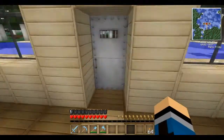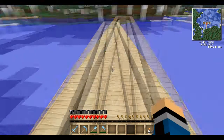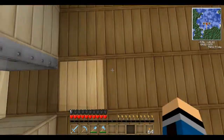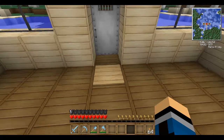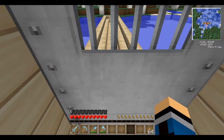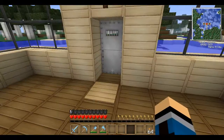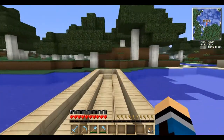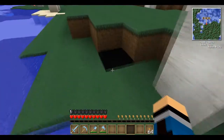One of our first projects is this walkway — when we're in the house it's going to retract into the water. We're thinking we could hook it up to a T flip-flop so when we exit it comes up, but when we come in and hit the switch it will go back down and lock down. That sounds like a good idea.